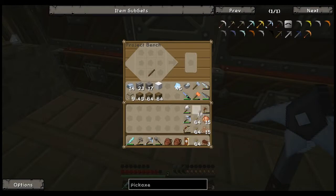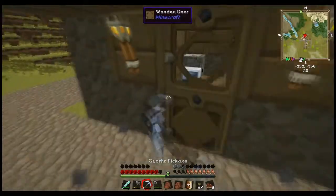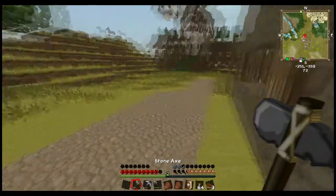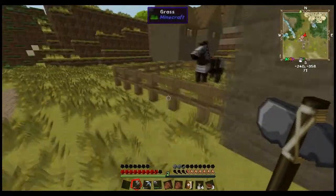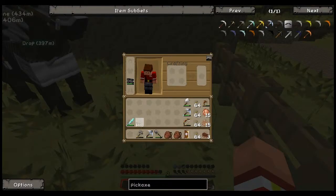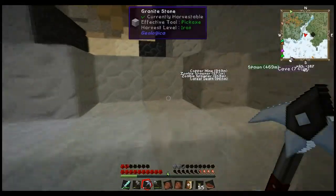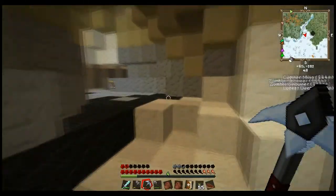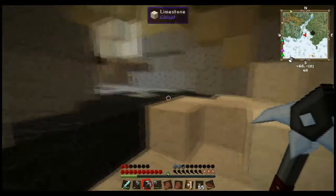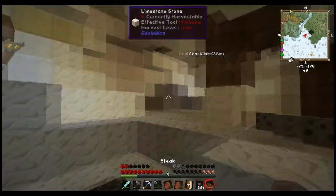There we go. I'm tired of running out of torches. I'm back on the hunt for copper and hopefully we can continue with our progress. I think I've got enough copper now — I only found eight, and I actually found one of that weird green ore that turns into copper. Not too shabby.